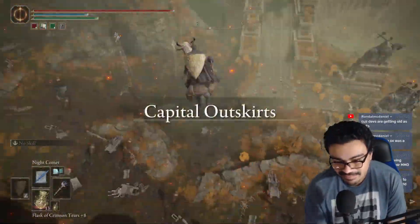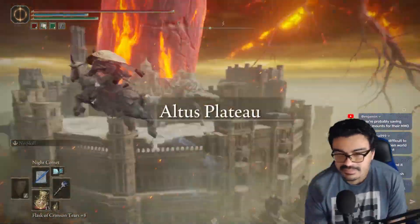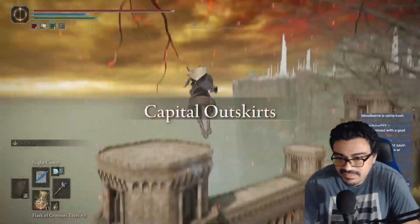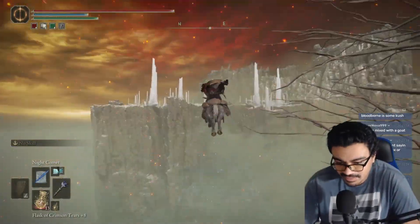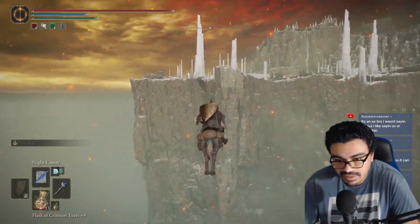Stuff like infinite health and infinite FP, infinite stamina — stuff that's very temporary and only for that one session — are completely fine. These are things that are most likely not going to get noticed by the cheat engine. Anyway, that's the trainer. Thanks for watching. Leave a thumbs up if you liked the video, thumbs down if you didn't, and I'll see you guys on the next one. Later.